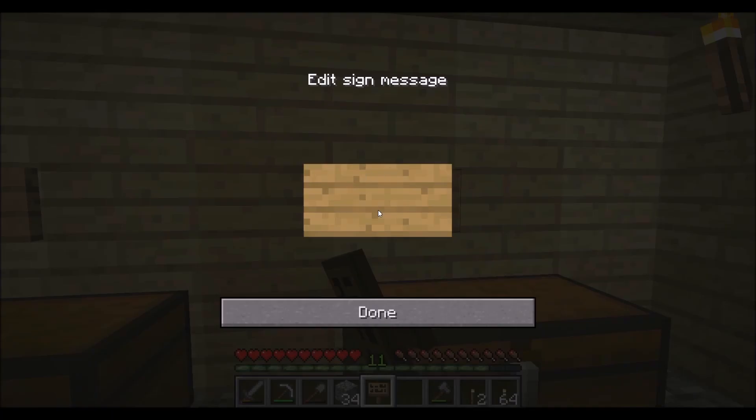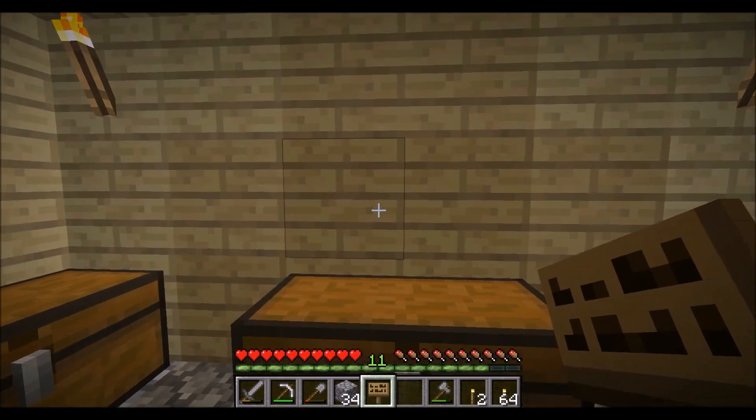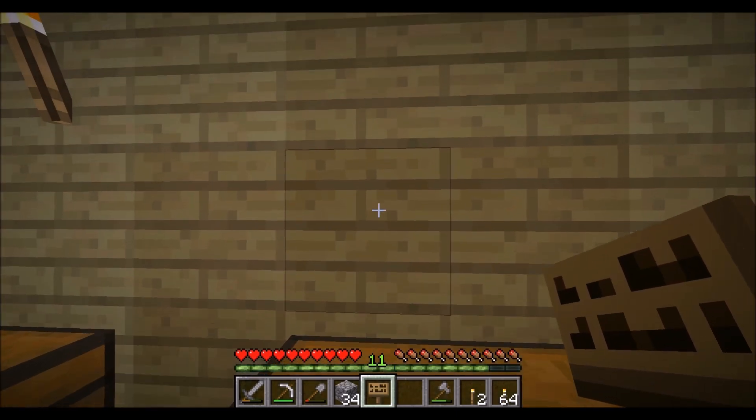Here is going to be the cobble chest, and here is going to be the dirt chest. Actually, instead of just calling it a dirt chest, I'm going to make it for items that are easier to break — sand, gravel, and things like that — so I'm going to call it the delicate item chest. And here in the middle I'm going to make a chest for weapons, armor, and things like that.